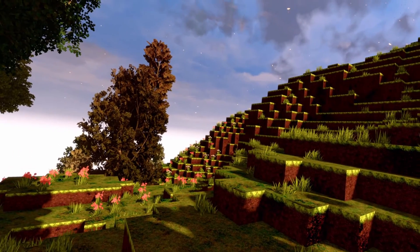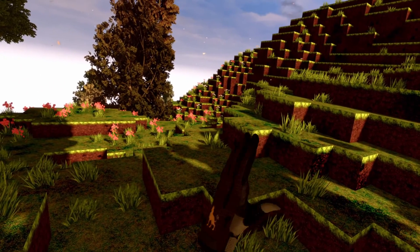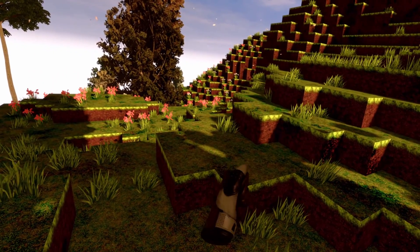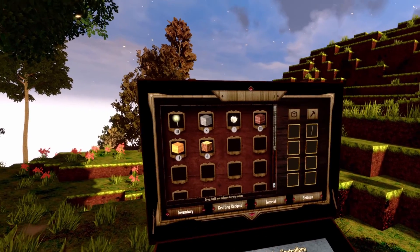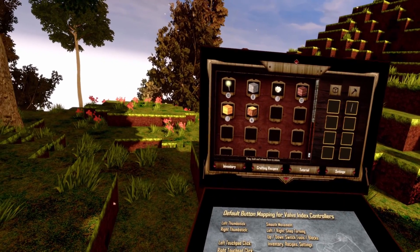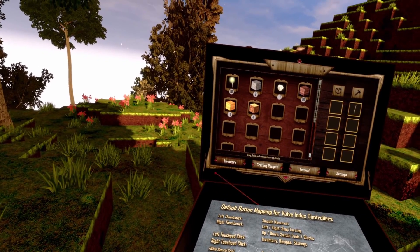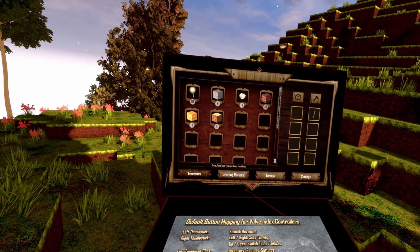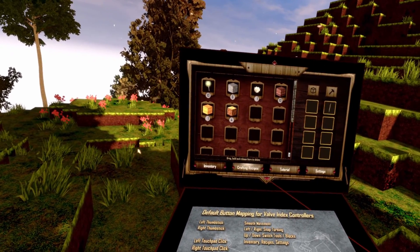So how can we access the recipe slot? It's simple — use your left controller and touch the touchpad to open the inventory. On the bottom of the inventory you have 4 tabs called Inventory, Crafting Recipes, Tutorial and Settings. We just click on Crafting Recipes.